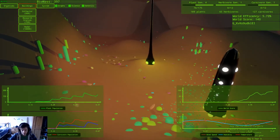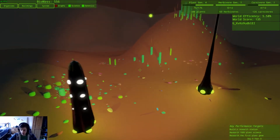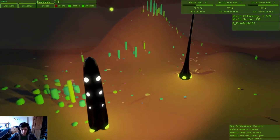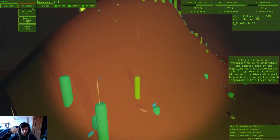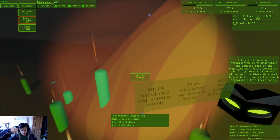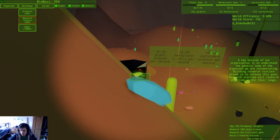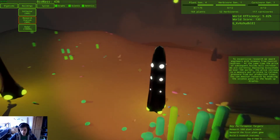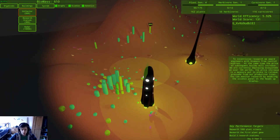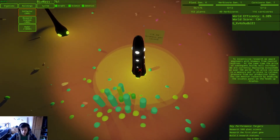We'll get a research station in a minute — we'll build that, because that's the last challenge I've got in my corner. Research a thousand plant science. Which is going to take a little while. 750 — there we go, let's drop it. A key mission of our organisation is to understand the genetic code of the organisms we are instantiating. Building research stations allows us to achieve this goal. Research stations will research organisms within their range. And plant science, no herb science — nice. To incentivize research, we award engineers with biomass from central reserves. At the same time, the price of subsequent builds will increase. We are currently deploying ecosystems on over 100 worlds. The price increase is a measure put in place to relieve pressure from our production rights.